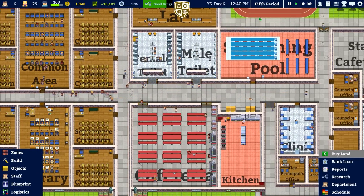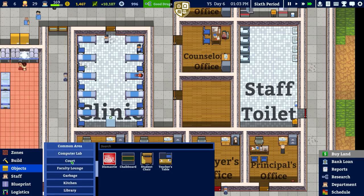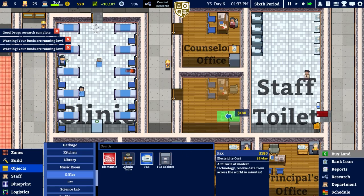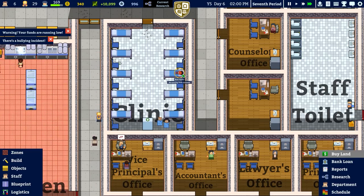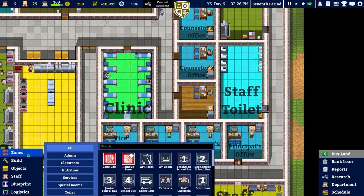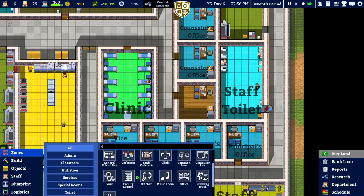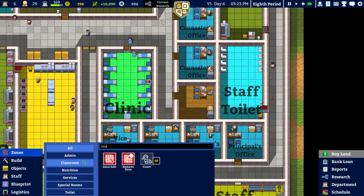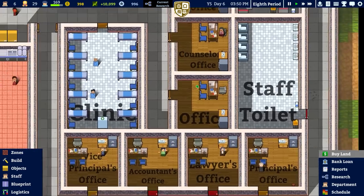I don't know, hopefully that's not a sign of things to come. Over to Objects, down to Offices — we'll place that in there, that in there, that in there. Good Drugs research is completed — that recovers the time from sicknesses by half, 200 bonus. Offices — Zones actually — counsellor's office. I'll place that and see what happens.